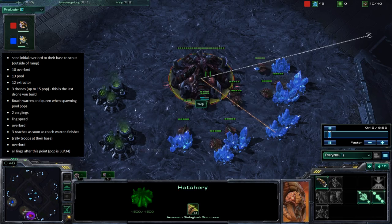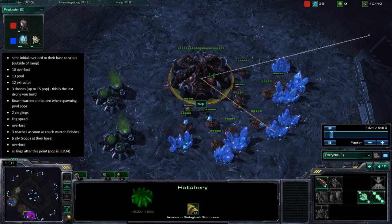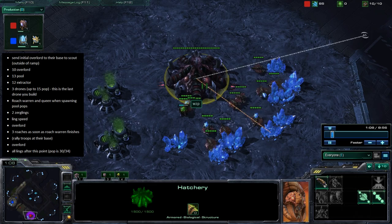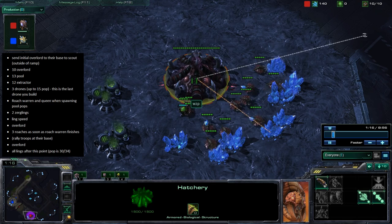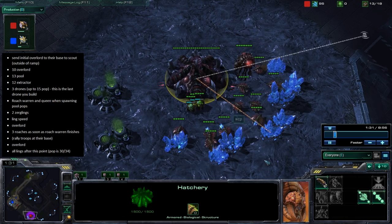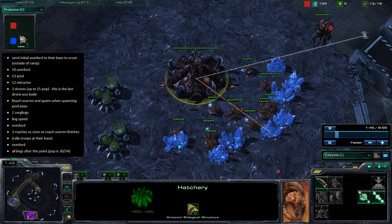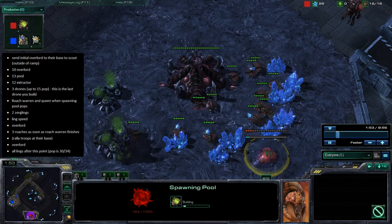This is a three roach rush specifically designed to beat Protoss. A lot of Zerg don't like the ZvP matchup. We can see he's doing a 10 overlord — very standard up to this point. This is designed to kill Protoss off very early. There he goes, three drones — this is the pivotal moment. He gets up to 13, then saves up for a spawning pool. There's the spawning pool on 13 and the extractor on 12.